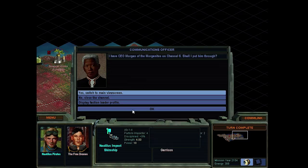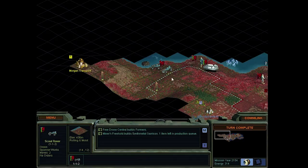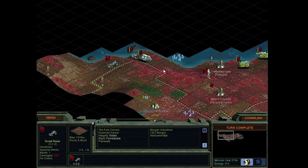Oh, we moved into his territory, didn't we? Yeah, we did actually. The border is right here. I think we'll settle on this exact tile - this one right here. That way we should be able to push the border a little bit. That's the general idea.